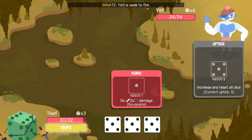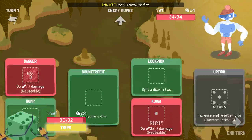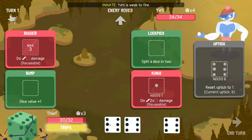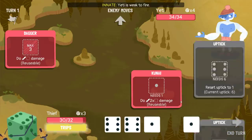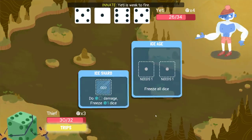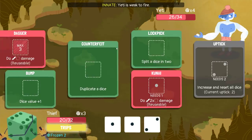Am I happy to use trips in this? Yes. The enemy freezing my dice doesn't seem bad — it seems really good. I don't think I should use trips at all. Get him. Good rolls. It's the maximum damage the enemy can do — it's the highest odds.